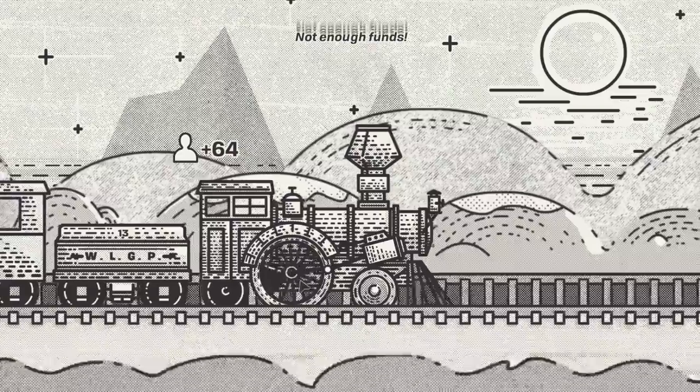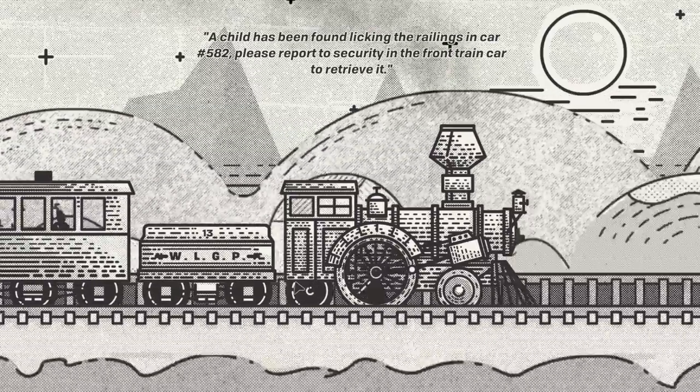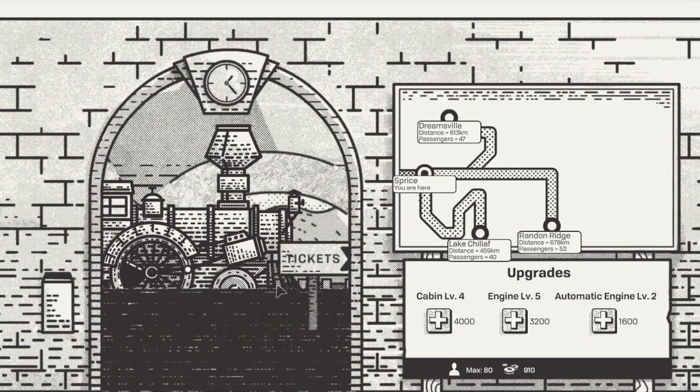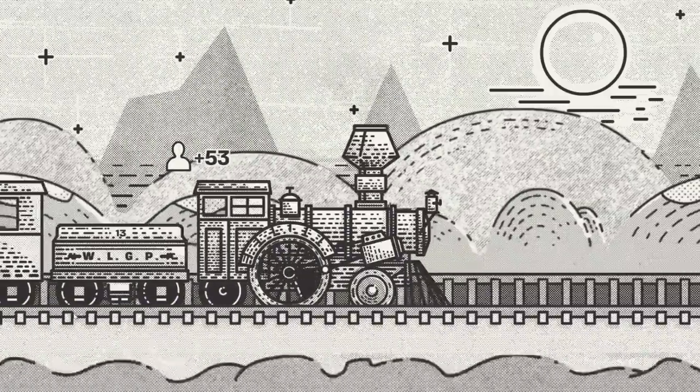Not enough funds. 'A child has been found licking the rails in the car — please report.' Okay! Let's just turn off the auto-clicker for a second. I'm going to put it down to one click every 25 milliseconds — we're going to see how this goes. We have like 2500 dollars, so we'll upgrade the engine just to go that little bit quicker. We've got Randon Ridge — let's go!